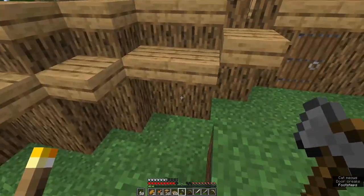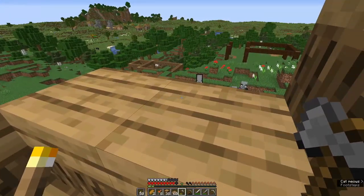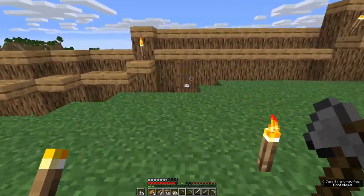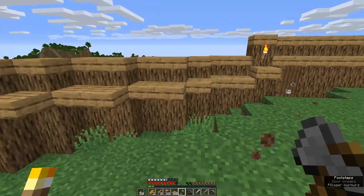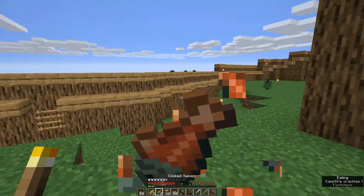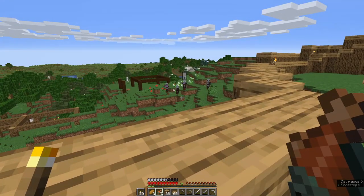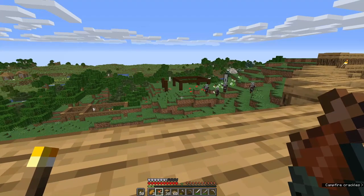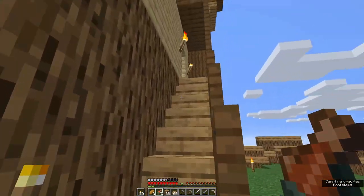Thank goodness I fitted the postern gate. We'll have to put off working on the Mason's Lodge and the Carpenter's Lodge for a little while. Come on cat, quick — I'll have to trust the cat will teleport. And this is why being on Hardcore is so very scary. I think I'm going to be waiting this out for a little bit — I might go sort out my storage boxes.